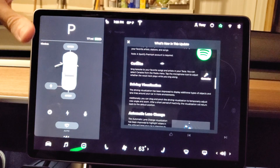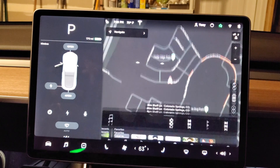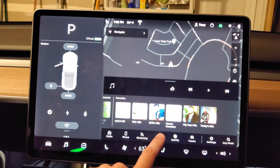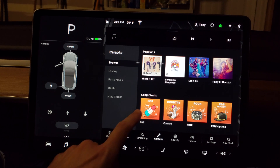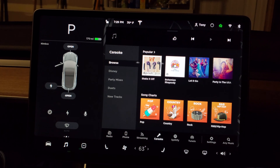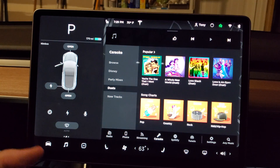Karaoke — you can sing karaoke to your favorite songs and artists in your Tesla. Select karaoke from the media menu and tap the microphone icon to adjust whether the vocal track plays when you sing along. As you can see here, you click on karaoke and browse through the songs. The vocals are from a cover band but the music sounds like the original song. You can turn the vocals on and off to just hear the instrumental and sing along. There's Disney songs, party mixes, total 80s, and duets in case you have a partner in the car.